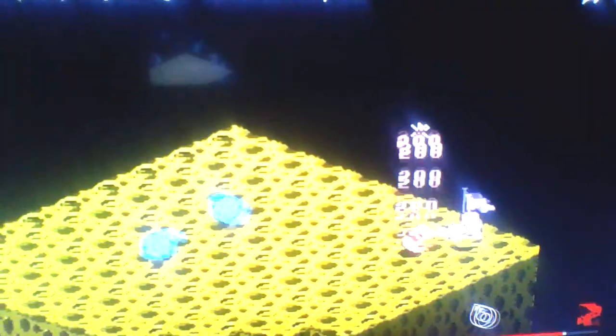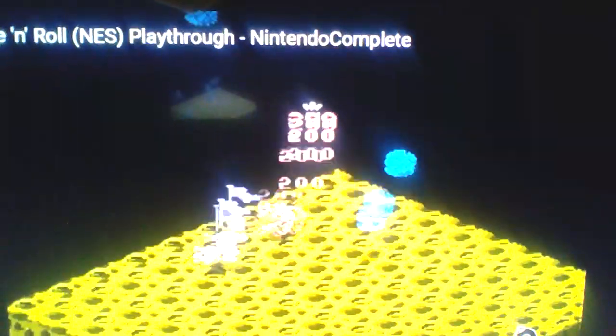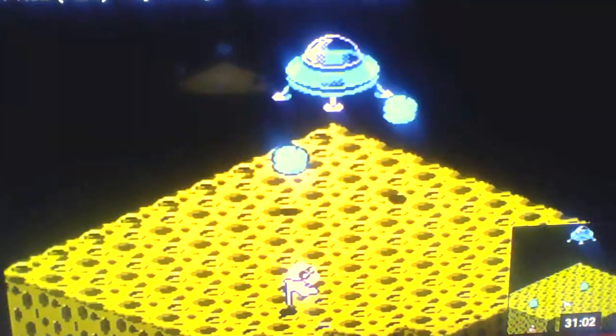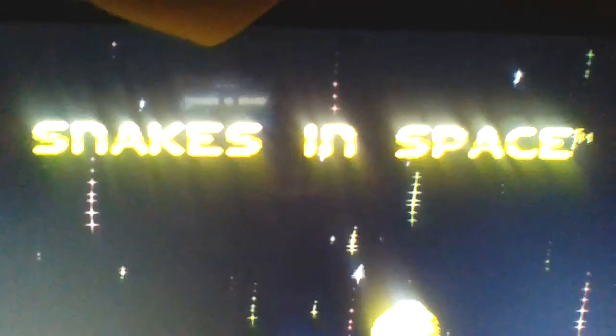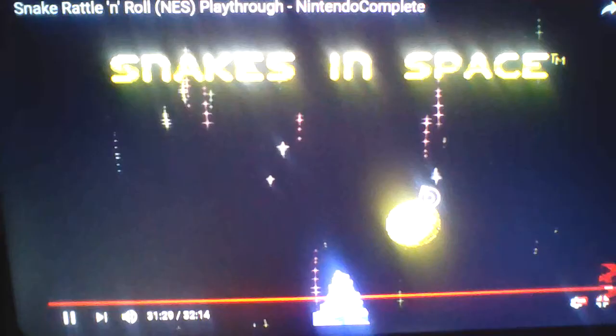The boss is a giant foot, while you're avoiding meteors — in what appears to be a spaceship in outer space. Snakes in space. The ending is okay. Overall, this game is actually good.